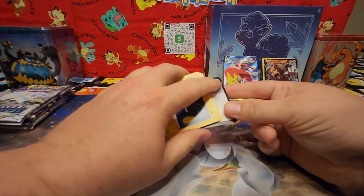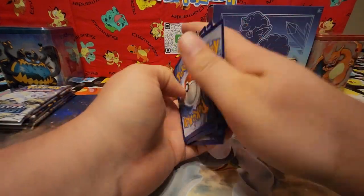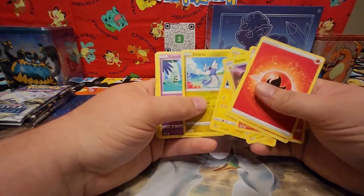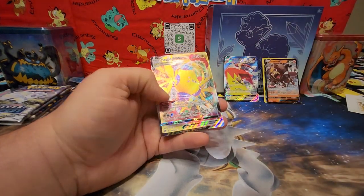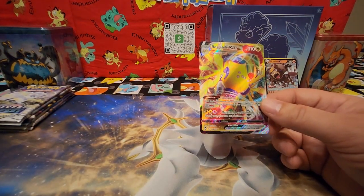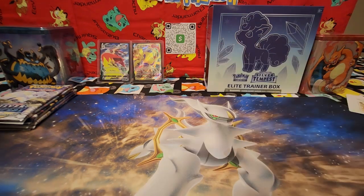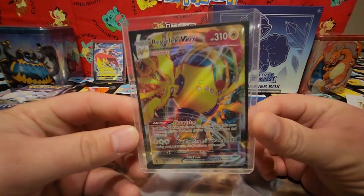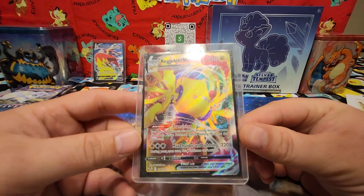Last pack from the ETB. Code card. Fire. Palossand, Torracat, Raichu, Dratini, Espurr, Morgrem, Farroseed, Pikachu — ooh! That is awesome. Y'all, I paused the video to look this guy up real quick. Its current price is $20.52. Not bad. Alright, now we're going into the standalone packs.